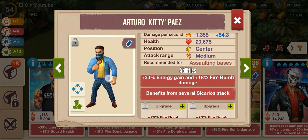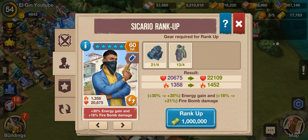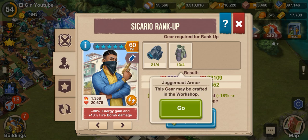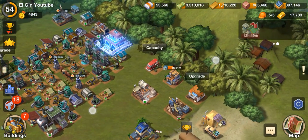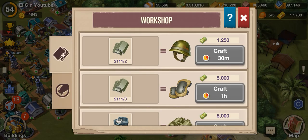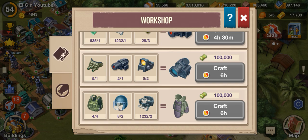I'm going to level him up. Just click the green people icon here and there are some materials that you need to level up your Sicario — aiming system and juggernaut armor. If you are lacking these materials to level up your Sicario, just click the workshop here and the yellow icon, the blacksmith icon, then scroll down. You can see the two materials needed to upgrade your 6-star Sicario. Just craft these until you get the required amount of materials.